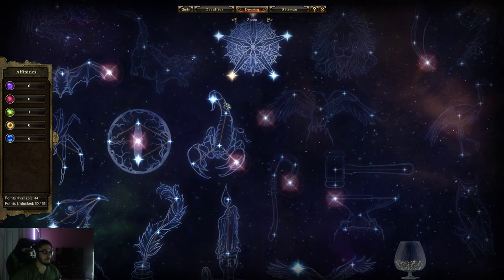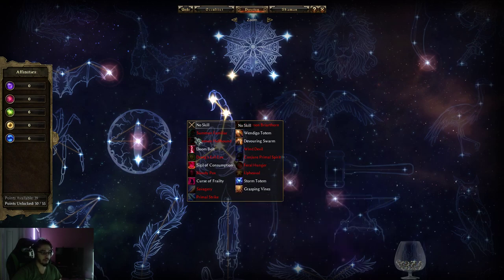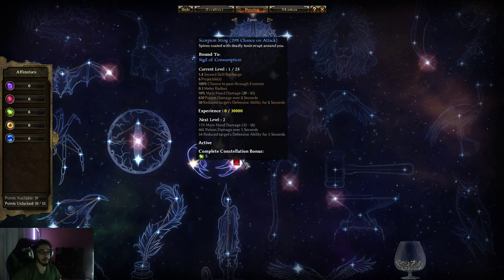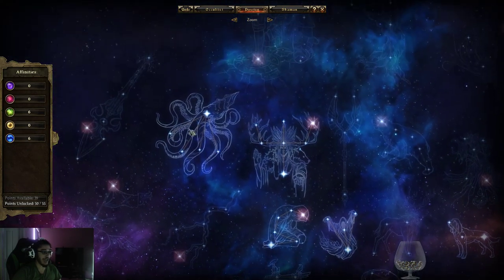So if we pick up Scorpion right now we have the ability to attach this proc to one of our skills. Not literally any of them, but it shows you everything eligible. This character is an occultist and a shaman, so it'll show me everything eligible to attach this to. If you have a skill with a cooldown — say Sigil of Consumption with a 2.9 second recharge — you can see the proc chance goes from 25% to 29%. If we select Doom Bolt it goes from 29 to 100%. Nobody wants to spam a useless ability just for an added benefit — sometimes we want to add customization and make full use of the skills we get. After doing this we now have six and six, which unlocked Kraken for us.